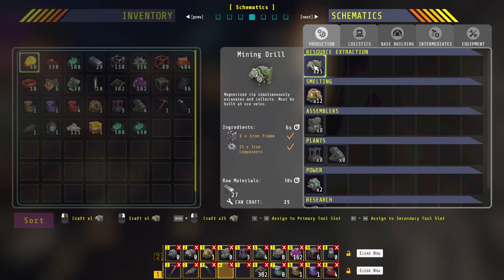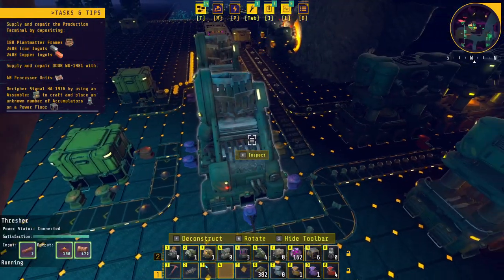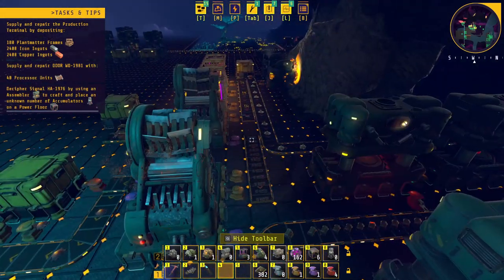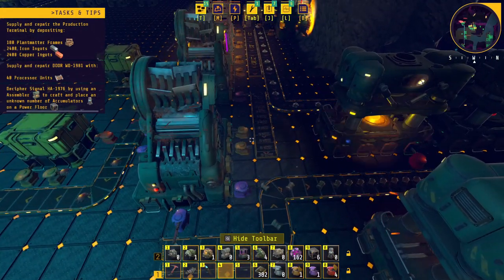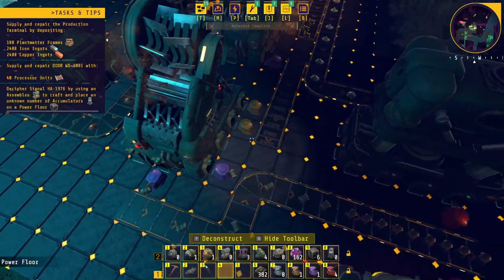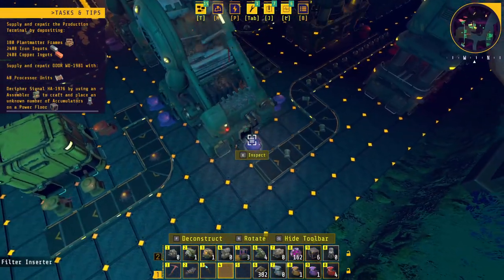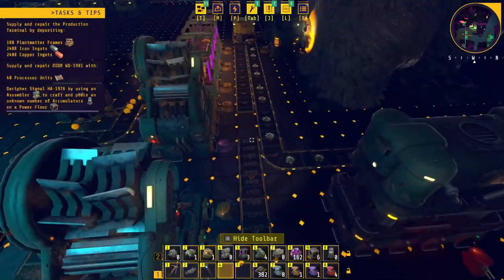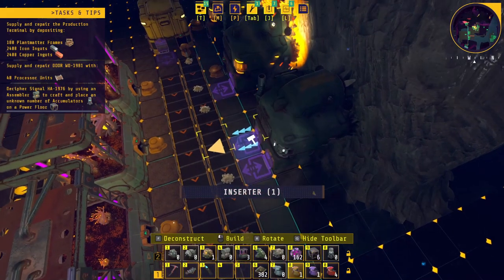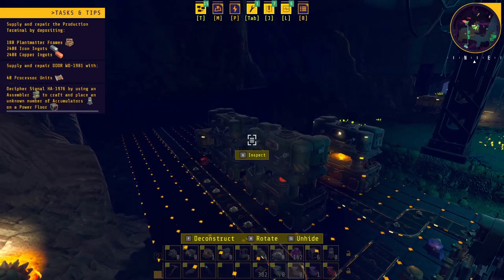Yeah, this is quite a process — this is just a temporary setup because I was trying to see what you need in order to get the biobricks. This is going to be one hell of a setup. Even here you can see this thing is backing up. I've been thinking about swapping it around and having the four outputs on this side so I can output this plant matter extracts. I'm definitely not producing enough limestone to feed this machine.